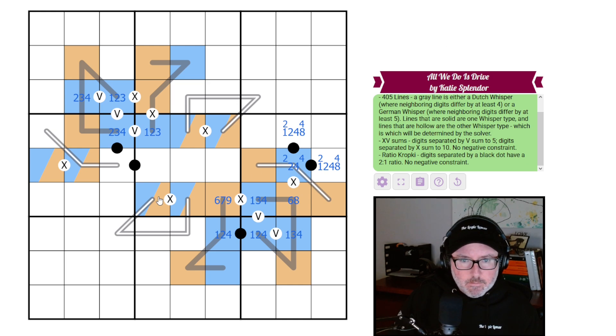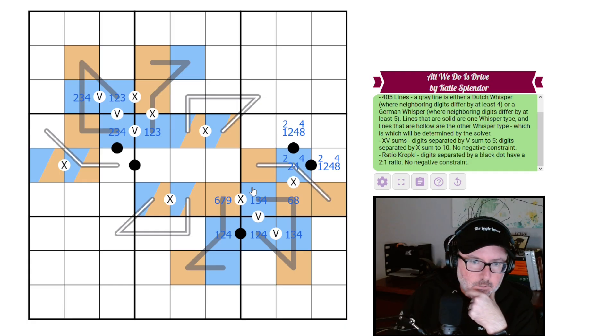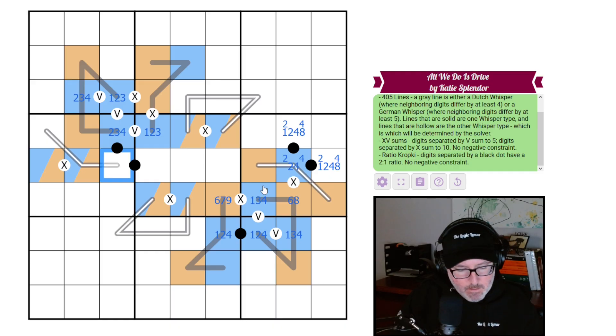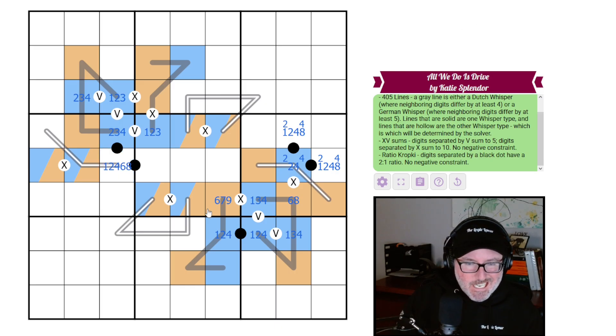There has to be a transition with a five over here somewhere too. Let's think about the options. This cell could be one, two, four, six, or eight. If it's a two, the neighbor could be one or four; if it's a four, the neighbor could be two or eight; if it's a three, the neighbor could be a six.